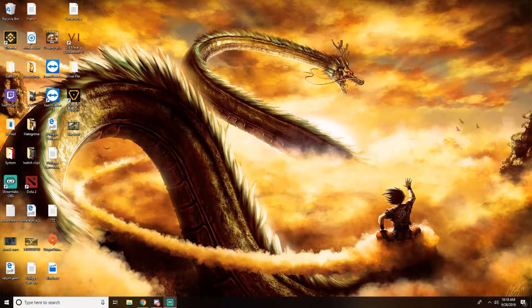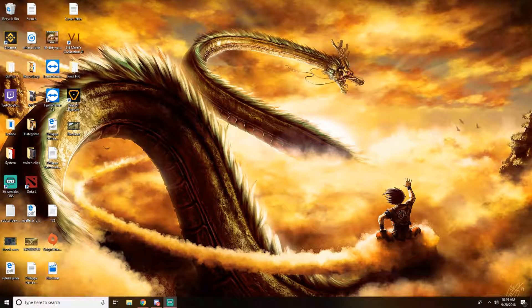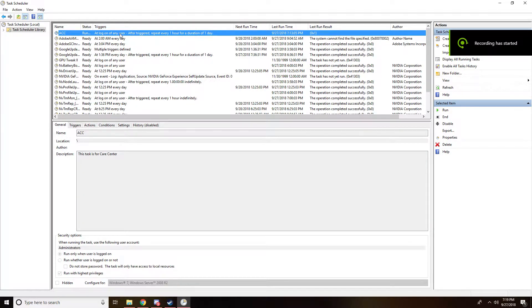I keep getting this command prompt box that would pop up for a split second every hour. When I'm playing games, especially anything competitive, the box pops up at the wrong time causing me to die — I rage, I scream, it's very frustrating. But I finally found the problem. I'm going to show you the problem first to see if you have the same issue, and then we're going to go into the fix. So let's get started. This is the slowest I could get it because it's super quick, and you're gonna see it right now.